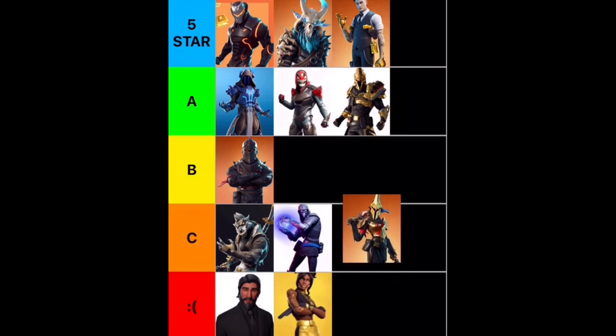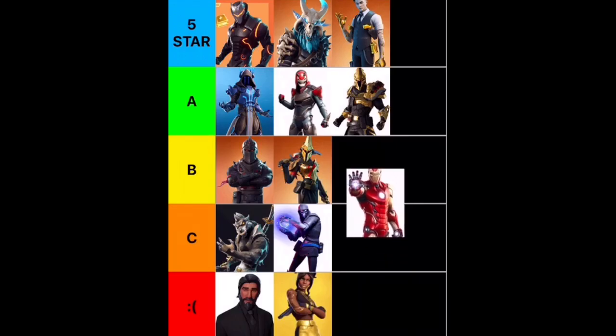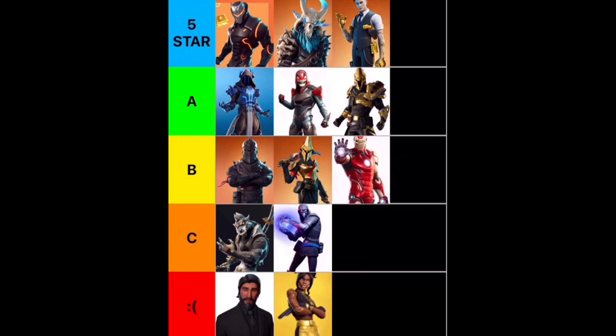Next up, we have Eternal Knight. Chapter 2, Season 3 was also kind of a lackluster season. I was going to put her in C, but honestly her Enlightened styles with the red and gold are really, really cool. So I'm going to stick her in B. Next up, we have Chapter 2, Season 4's tier 100 skin, Iron Man. I'm going to be real — I didn't like this season too much; it just felt like a big advertisement. And it's really weird because I am a huge Marvel fan. Iron Man is just kind of meh for me, so he's going to go into B tier.